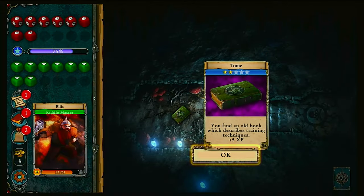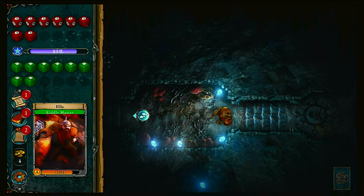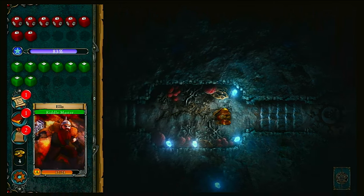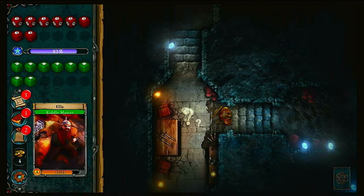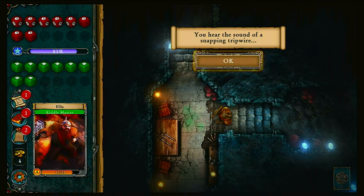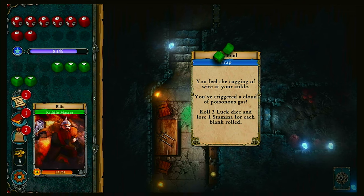They haven't left anything out, and we really like the fact that they haven't let down any Fighting Fantasy fans by trying to make it Death Trap Dungeon 2.0 or taking things away from the original book. The second thing we like is the scalable difficulty — you can go into the settings menu and choose how hard you want the game to be, all related to the variability of the dice rolling and how tough the monsters are.